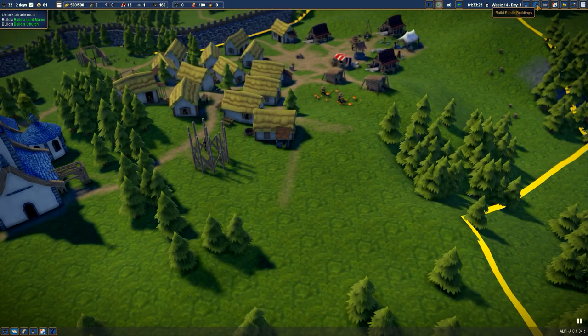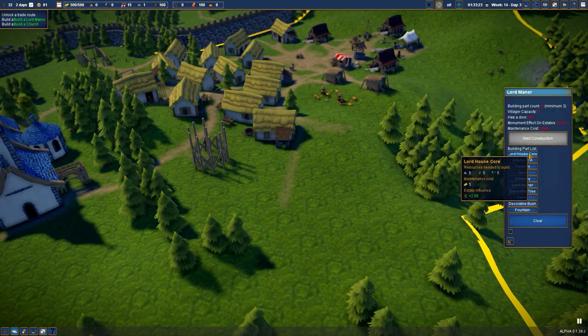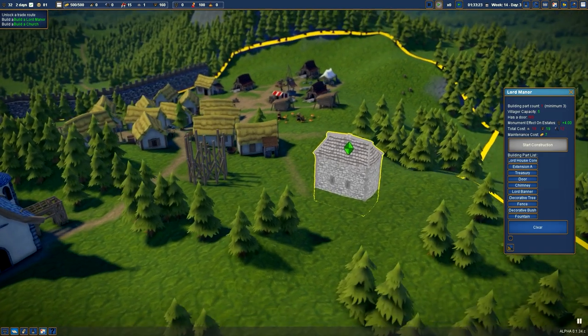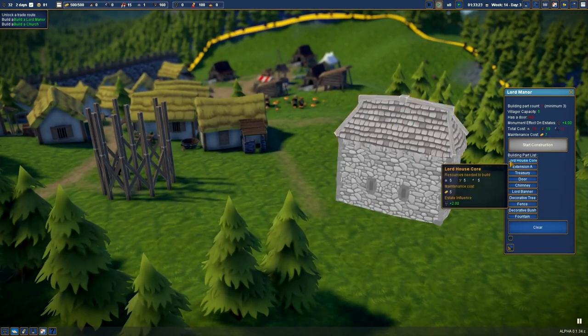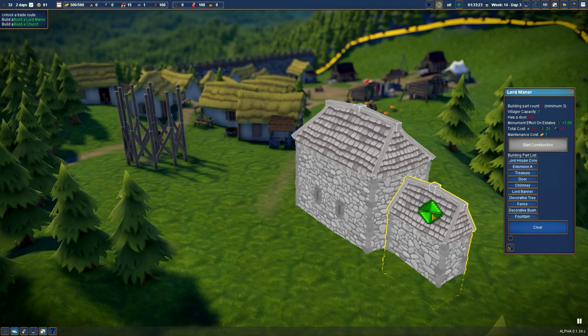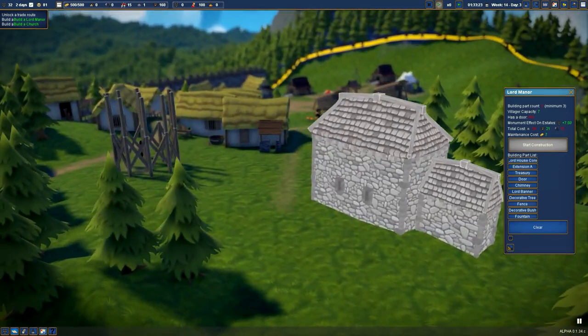Lord Manor — let's do this properly. This is the core house. I guess we'll put this about here. You can actually make it a bit bigger, so let's make it a little bit bigger like that — it looks kind of smart. Extension A, we'll put on the back here like this. You can actually make this a little bit taller as well, so I guess we'll do that, which looks fine.